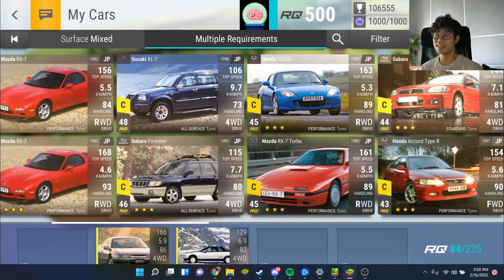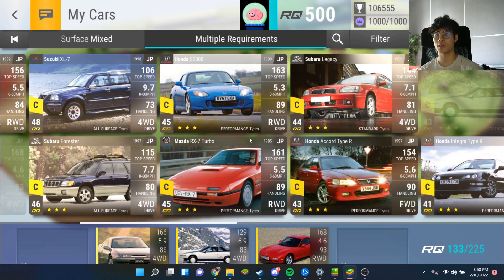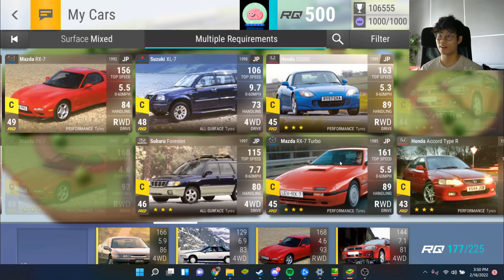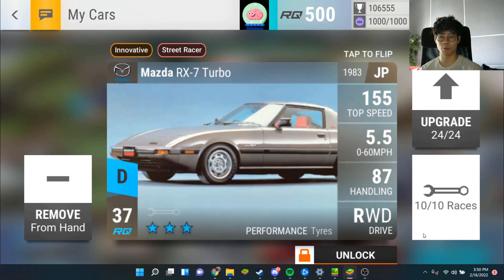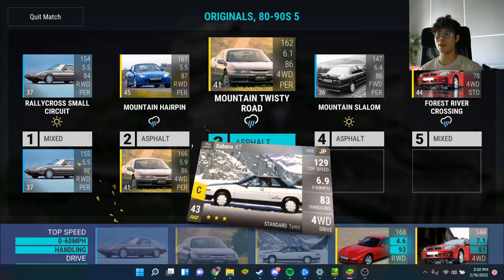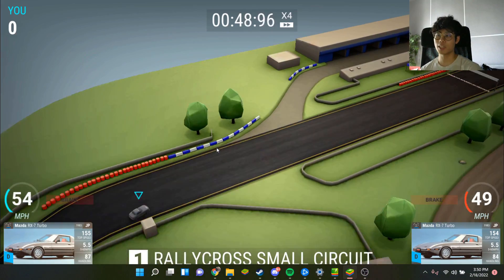RX7 turbo - so this is the three super rares I'm probably going to use. The '98 Legacy is a pretty useful one as well, and I think the first one you can use a Pathfinder. I had one of my viewers DM me on Instagram saying he got through with like the bare minimum - I think he only had like four max super rares. If he can get through it then I should be able to.